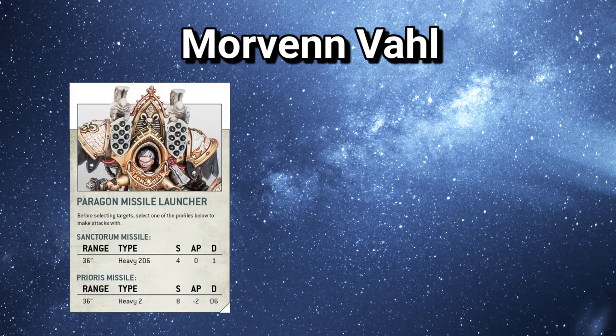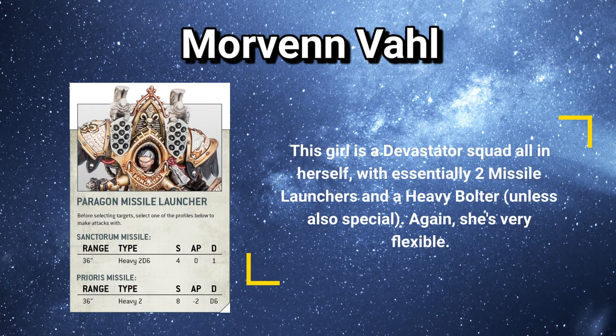This unit also has ranged attacks, which is very nice to see. We have essentially a Cyclone Missile Launcher — the Paragon Missile Launcher — with the same stats as a Cyclone Missile Launcher, which is good. It means you're going to be firing anti-tank missiles, or if you're against infantry like Genestealer Cult, anti-infantry frag missiles on the way in. Coupled with a charge, this could be a very effective way of killing a unit or target. She also appears to have a Heavy Bolter — likely just a standard Heavy Bolter. Heavy Bolters are good; they kill Space Marines, they kill infantry, and combined with all the other weapons it's a nice little addition.